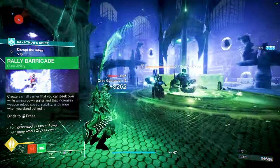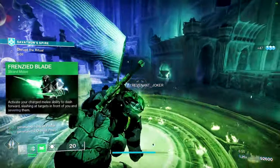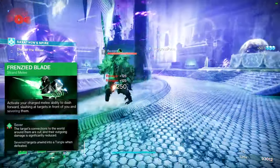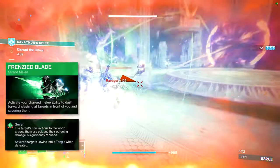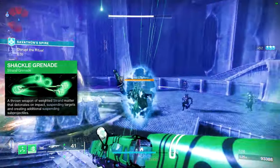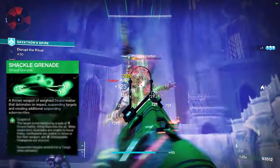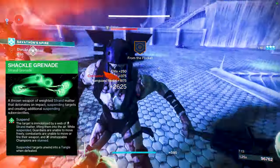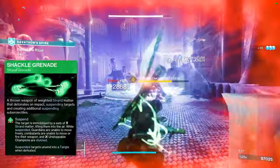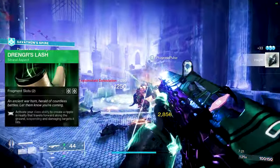We're going to be using Frenzy Blade — use this as much as humanly possible. It's going to sever targets and flows well with one of the fragments we're using. Definitely use the Shackle Grenade because it stops Unstoppables, and whenever we suspend targets with our Abeyant Leap we get Woven Mail. It's a great way to constantly make sure we're activating that.